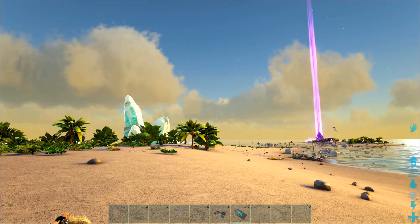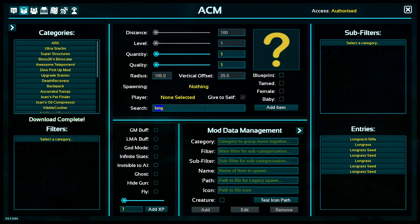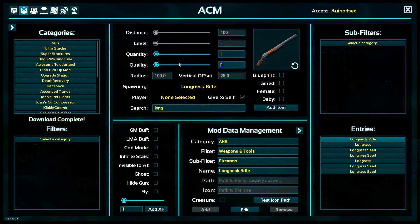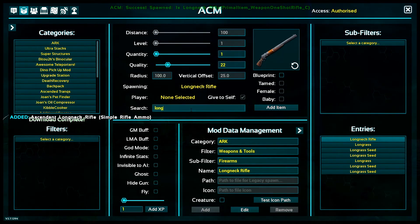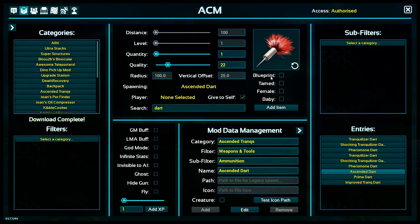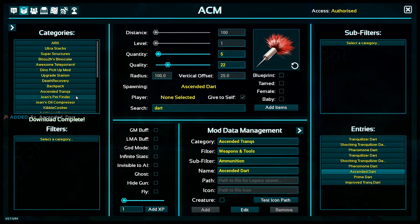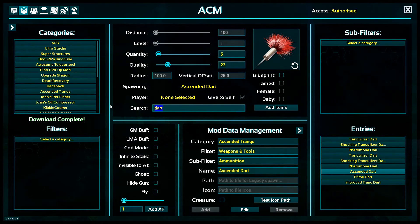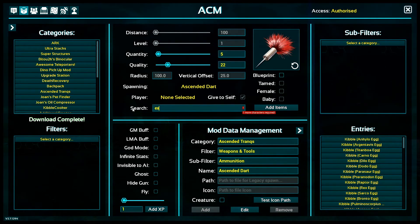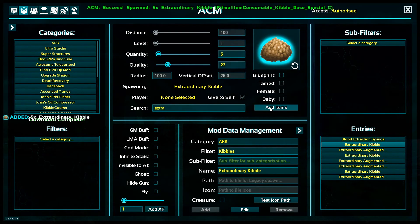Let me quickly spawn a couple of things in, cause I literally just came into this map just to do this quick video. Give me one of these, give me a 22. A long neck — give me darts, ascended dart, give me five — should be enough. Kibble, extraordinary kibble, give me five of those. Thank you, I love the ACM mod.